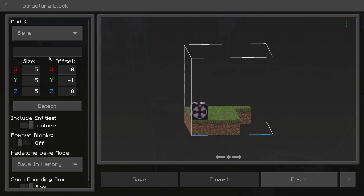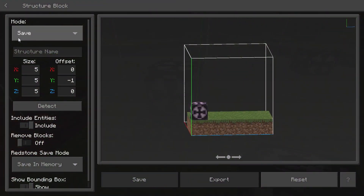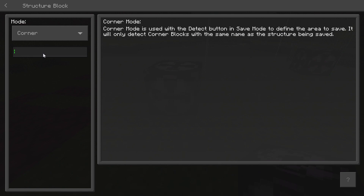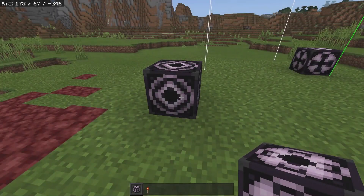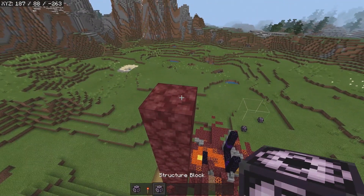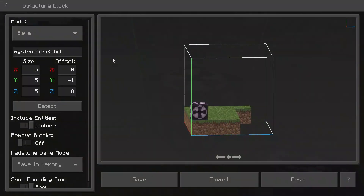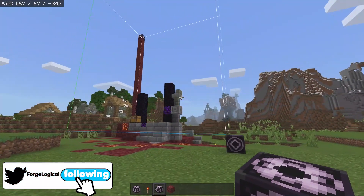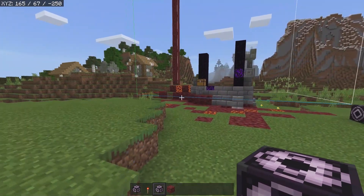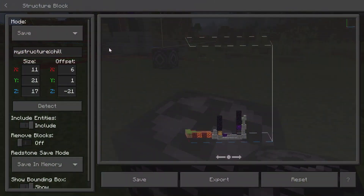However, if I go ahead and type in the name, I need to place down our first corner right here. Then I'm going to click on this, change this to corner, and type in the same name. So we have our first corner right here. I'm going to copy this and put it in our second corner — I'll pile up here, place down our corner block, and as you can see it has the same name inside of there. I'm going to come to our structure block and click on detect where we placed down our corners. All of those parts of the structure will be inside that little box, and it's actually very useful because this means you don't have to mess around with all the sizes and all the offsets — it does all that for you, which I absolutely love.